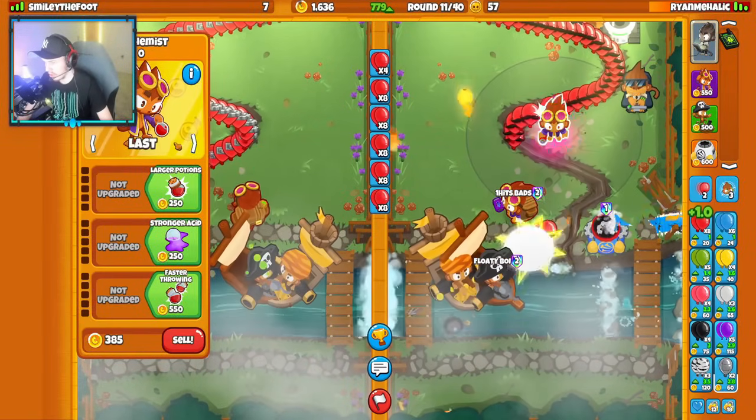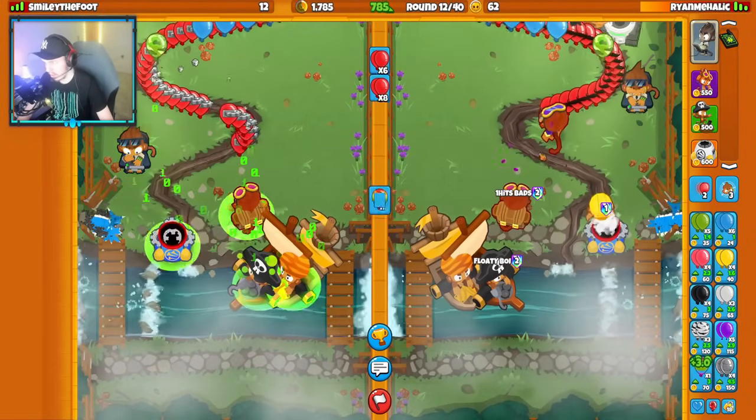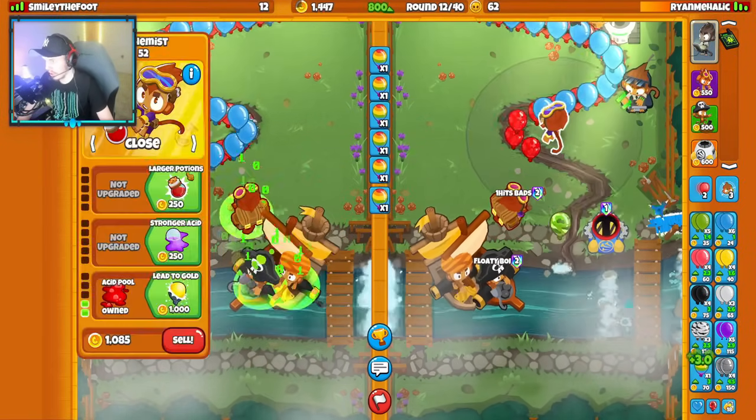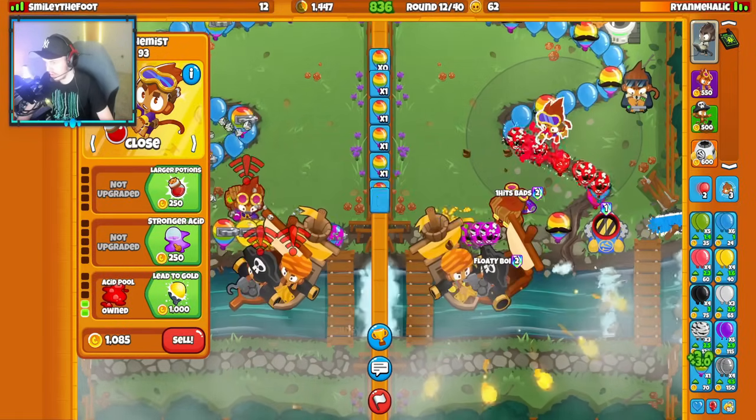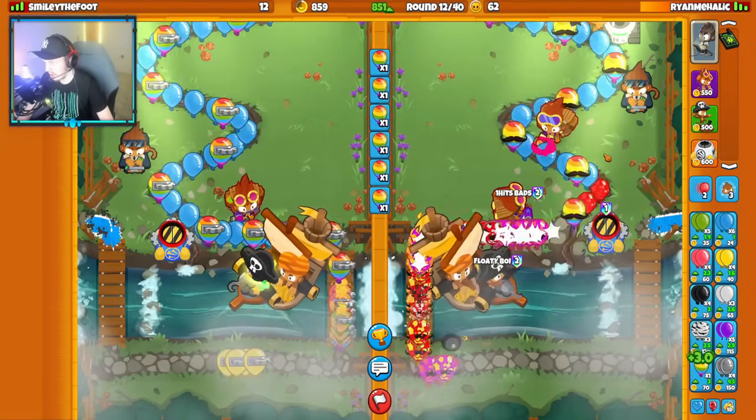Our rubber to gold is going to go right here — that'll be the plan. They use Benjamin ability again. I probably should have done the same — I kind of forgot to use it, I'll be honest.